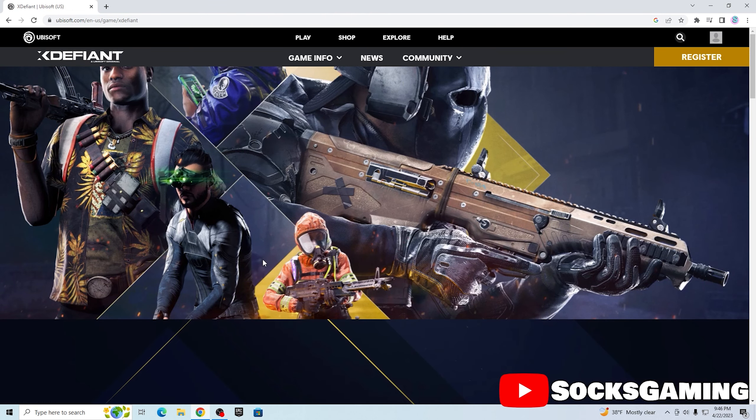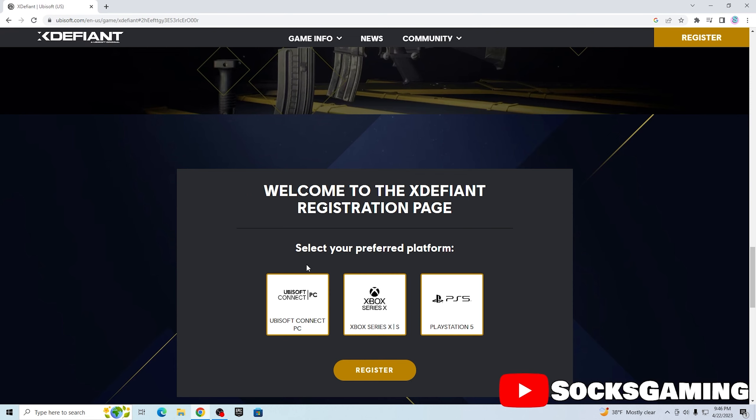First you want to load up the X Defiant website. You can do it by just going on and searching 'X Defiant beta' online and clicking the first link they give you. It'll take you to Ubisoft's website and show you X Defiant.